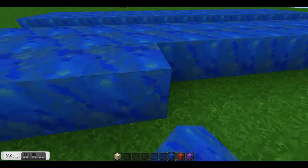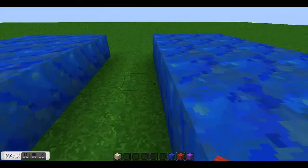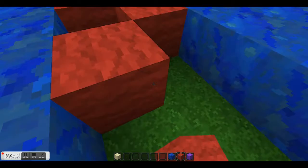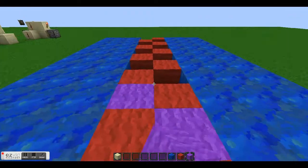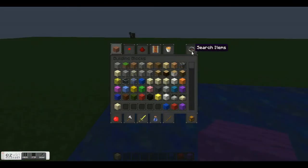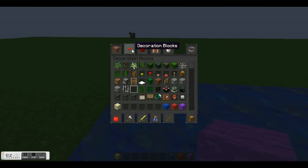You can decorate this any way you want, but I prefer to use flower pots because I really think they look cool. Then you can do your alternating pattern of wool or any block. You could use glowstone to light up the room. I like red and purple. So gather your item frames, flower pots, roses, and bookshelves.